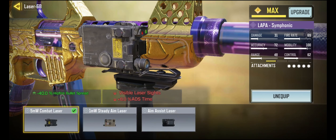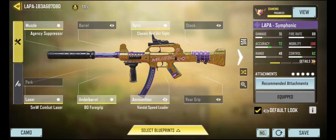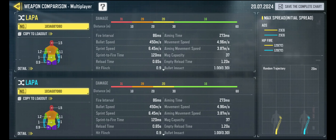And then finally, I've got a hipfire laser on here. When people are up close, you don't want to aim down your sights — you want to hipfire them. This is going to give you a really good hipfire bullet spread. The most important stat for beginners is actually the recoil. You look at the recoil and it's pretty nice — it doesn't move too much initially.